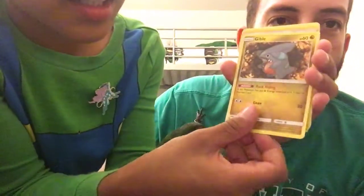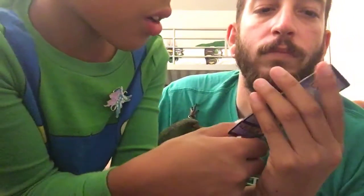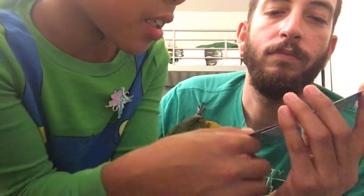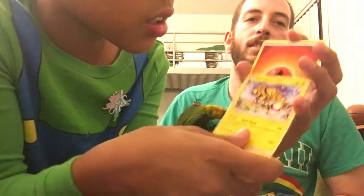What'd you get? Gible, Trainer - Valkner, he's shiny. And the Electro Wire and the Energy - bang.